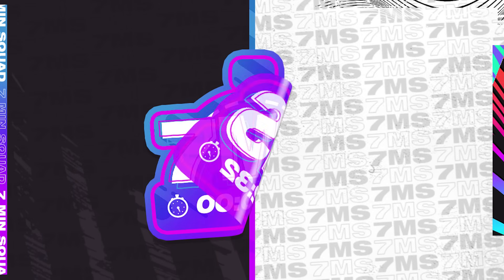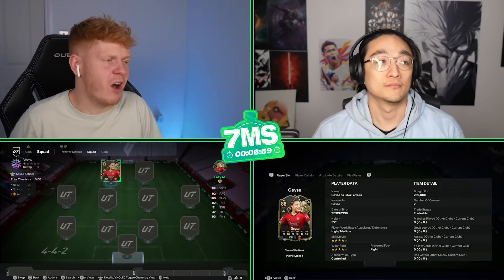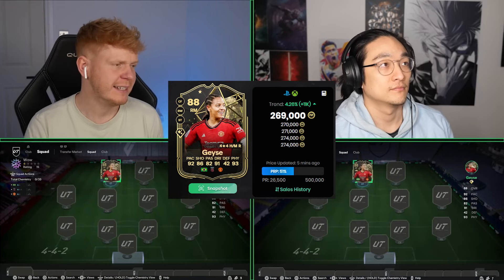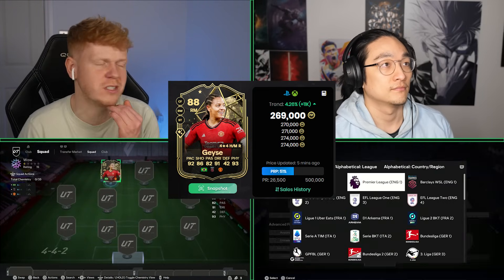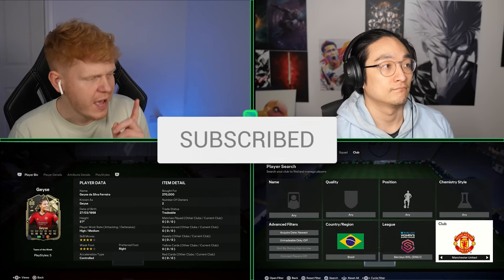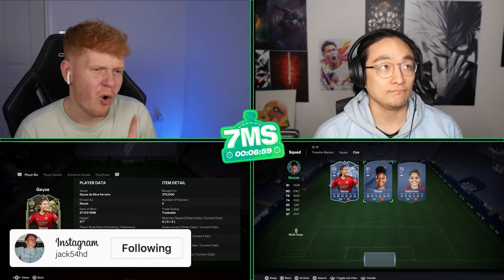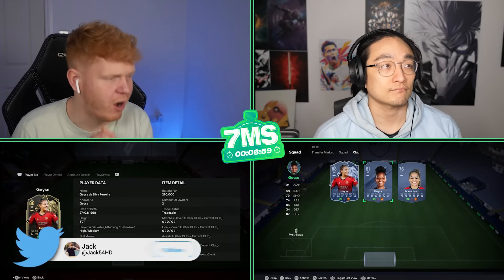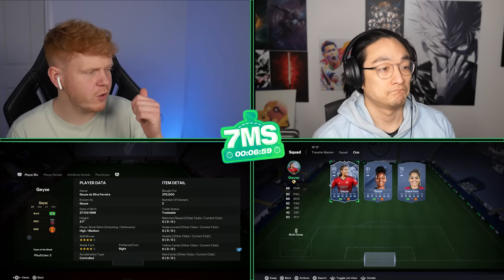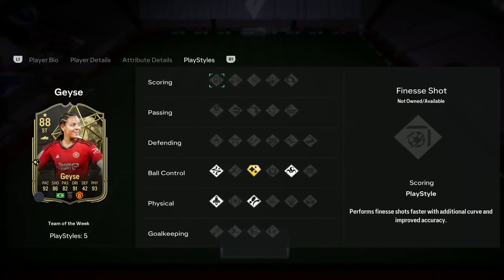Welcome back to another episode of Seven Minute Squads! For the first time in a while, we're doing a Team of the Week card. I saw this card get released last night and thought she'd be around 100k, but she's actually 270k — and when she first came out she was just shy of half a million. She must be pretty good, because she's a four-star four-star who can play right wing, center forward, right mid, and striker.